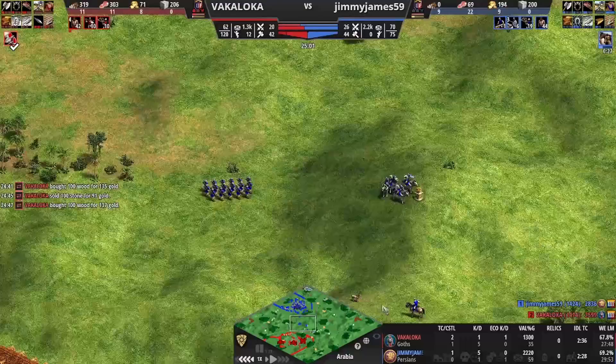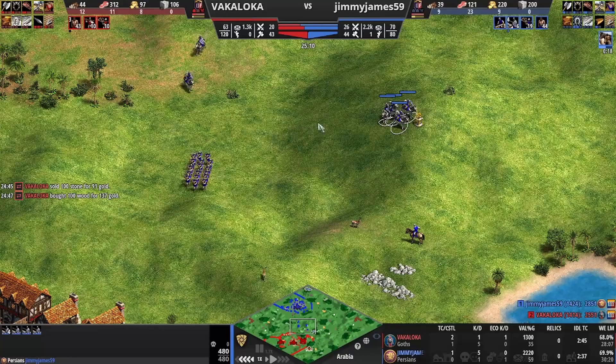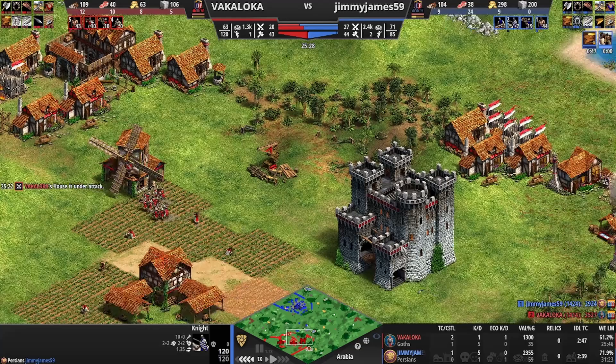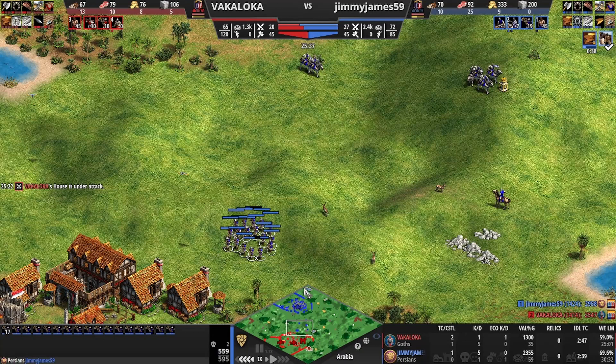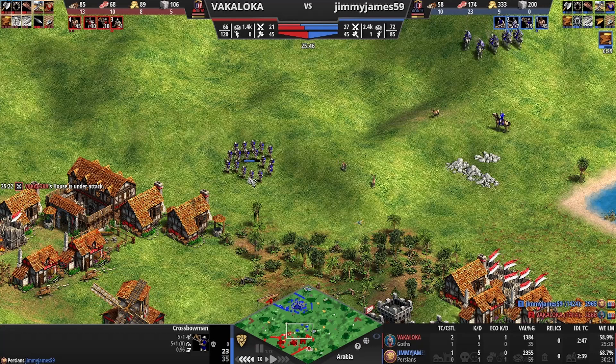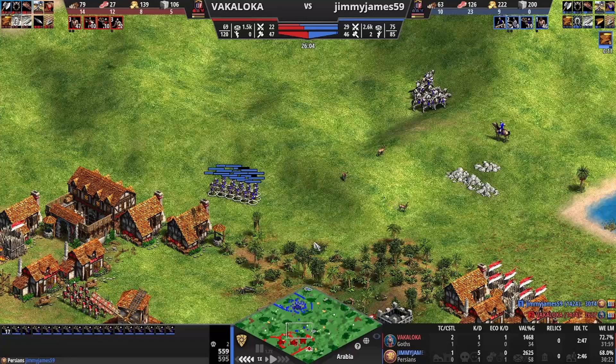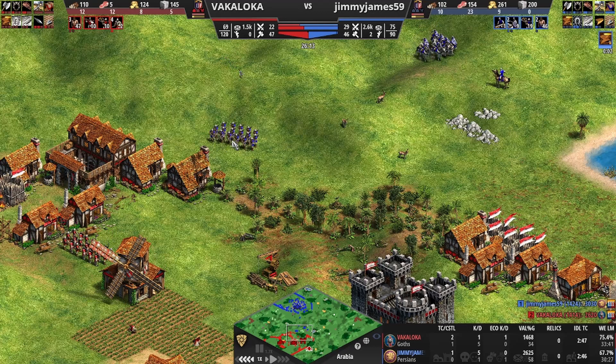We're getting our upgrades. When you're going archers, husbandry is really great. The thing about Persian knights is they're going to do plus-two damage against archers anyway. He's playing into our strategy now. We don't know about the castle, but especially by only showing him archers, I'm hoping he goes huskarls because I'm going to have a great counter. I'm hoping he's not going pikes or monks — though the crossbow should help deal with that.